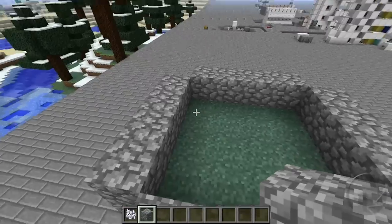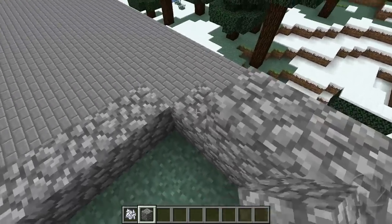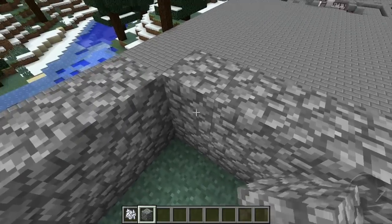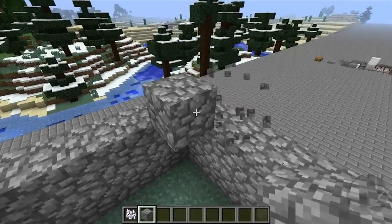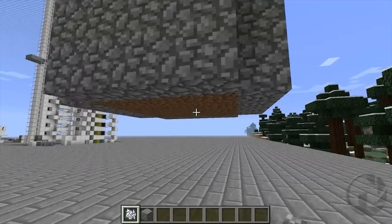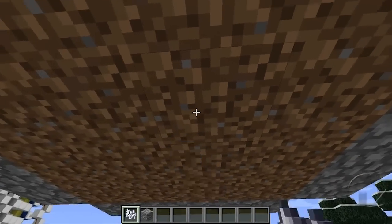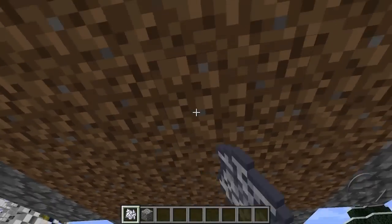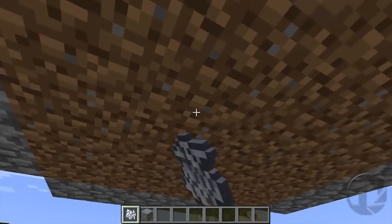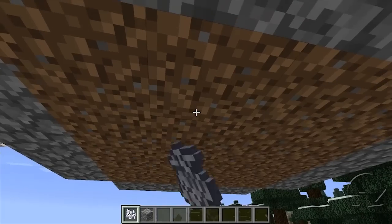Generally, a smurf farm would be built something like this — you've got your flat grass and then you'd build up the encasement around it, generally leaving out the corners just to save on resources. The basic premise is that you should be able to go down here, spam the bottom with bone meal, it'll create tall grass and flowers, but the pitch black inside will cause the grass and flowers to break off, allowing you to place another bone meal and mass produce a whole heap of flowers.